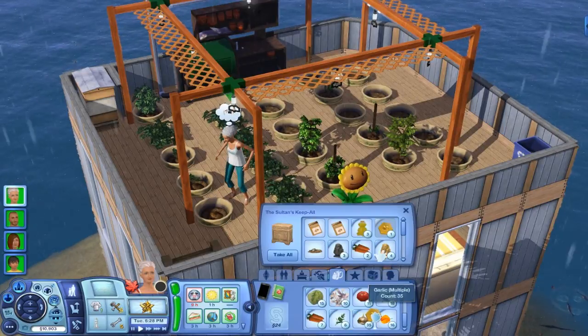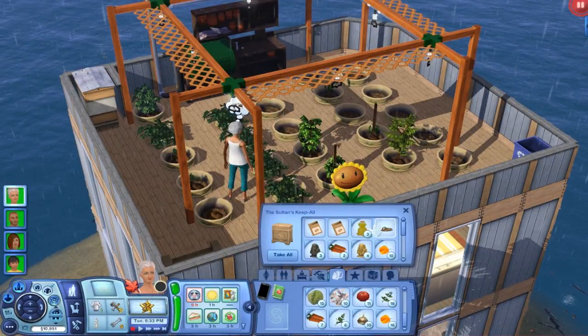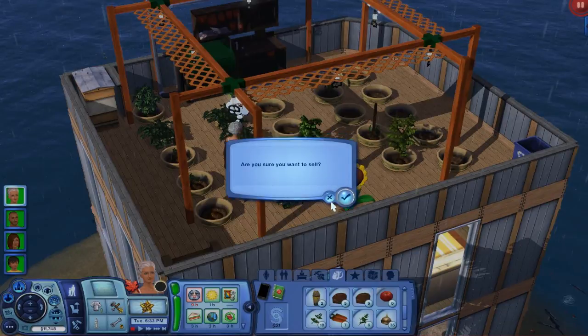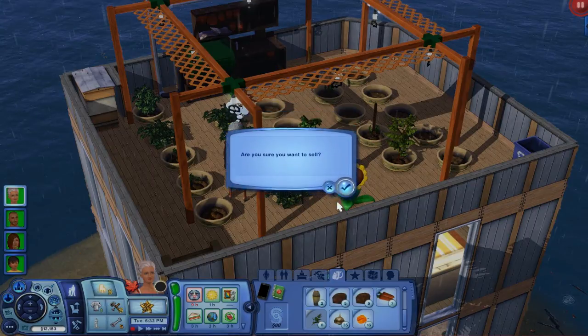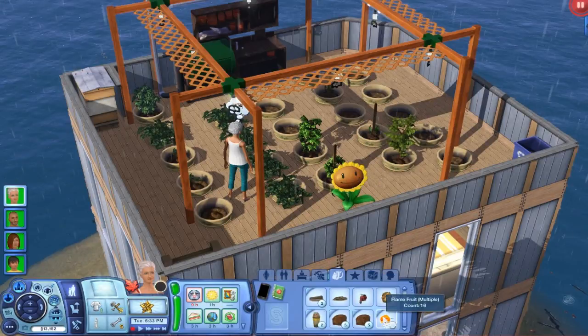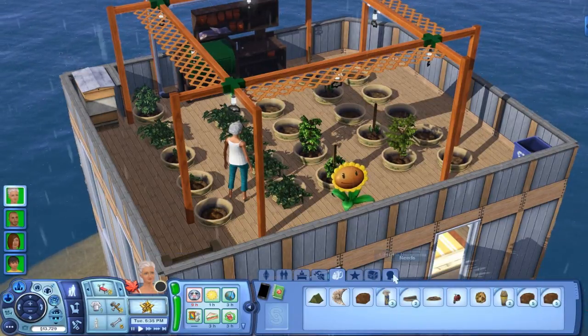Putrid quality — what? Sell that. It doesn't really matter, it's still 24 simoleons, but why is it putrid quality? Now let's sell some of our vegetables from her inventory. 500 simoleons for that one — that's great. I'm gonna unpause and see how much we earned. Now she wants to buy something worth at least 500. That garlic was worth 800 simoleons! Now she wants to buy an exercise machine — we can actually do that. 2,778 simoleons — pretty good.